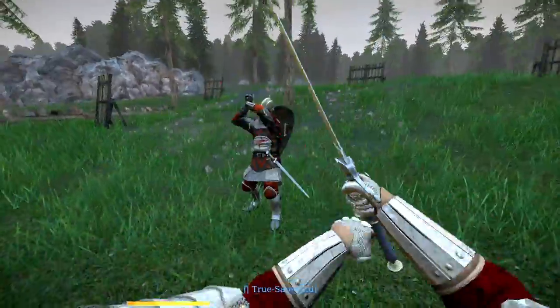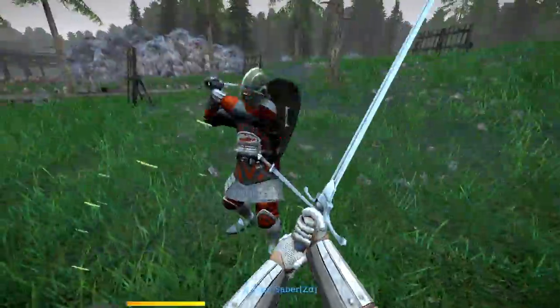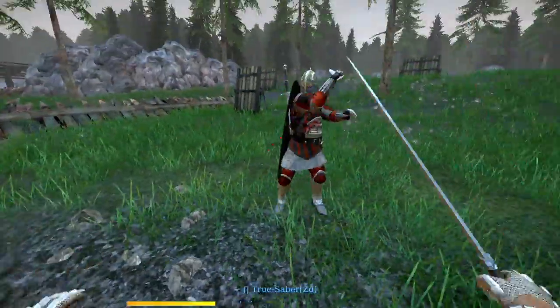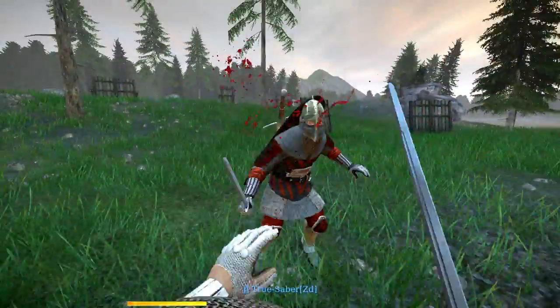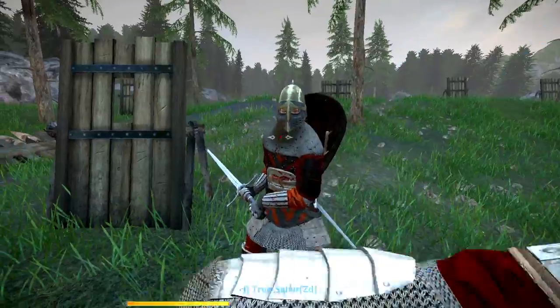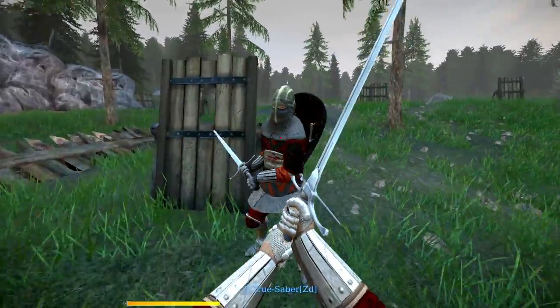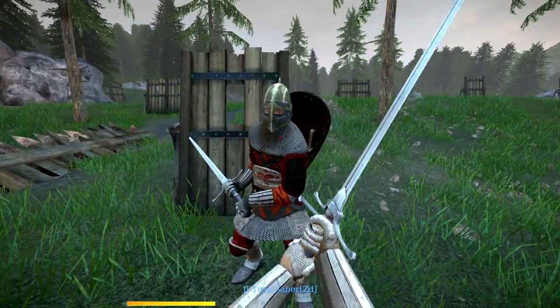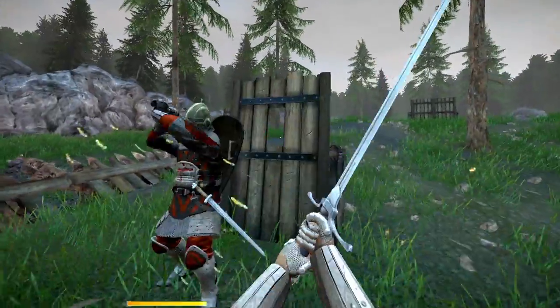Notice how the pace of attacks comes out really quickly when exchanging ripostes. If you want to be sneaky, delay an attack after you parry to get your opponent to mistime his parry and throw off his rhythm. You may find it tricky to perform a riposte at the end of your parry frames. Altering the timing of your attacks can throw off your opponent's rhythm for his ripostes.